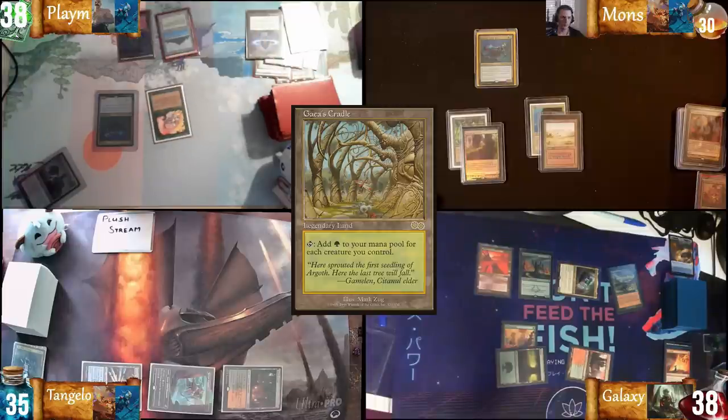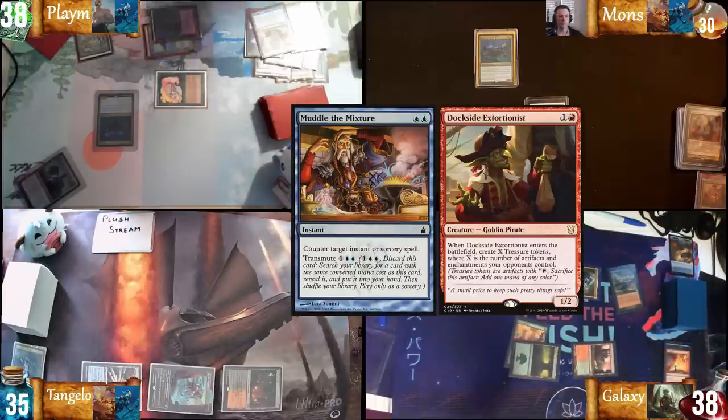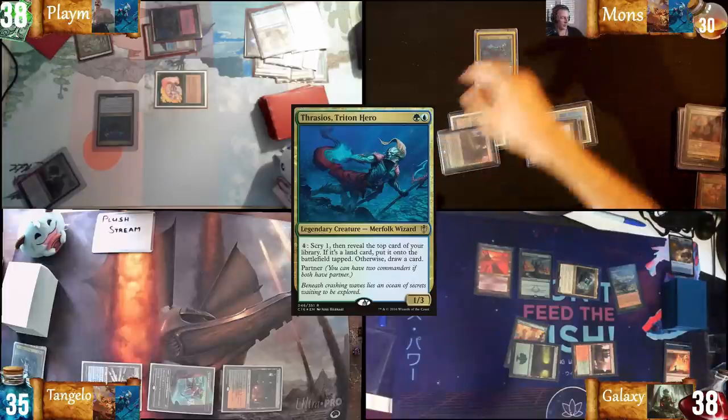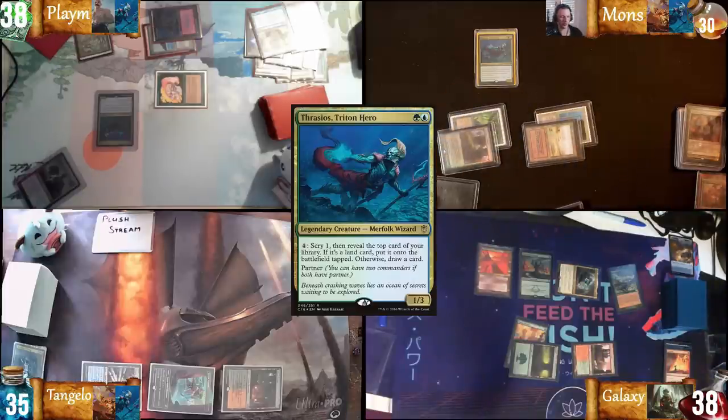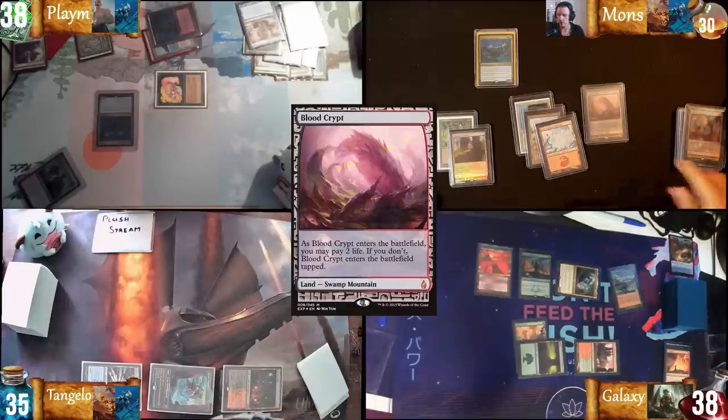Draw for turn, play Gaia's Cradle. Transmute — Blue Mixture — I'm going to find the Dockside and pass. In your end step, I'm going to activate Thrasius, look at the top one, put it on the bottom, reveal a mountain — mountain to play tapped. Draw a card. That's shocking to play a Bloodcrypt.